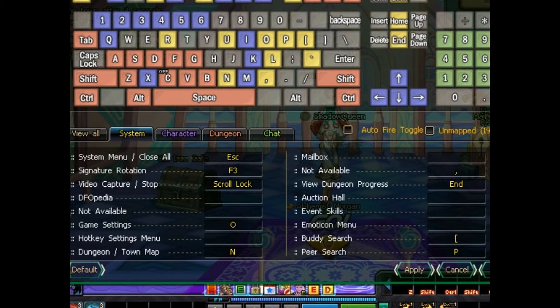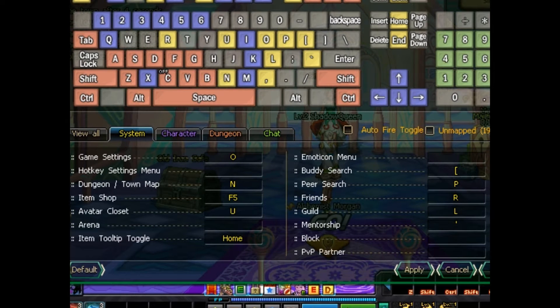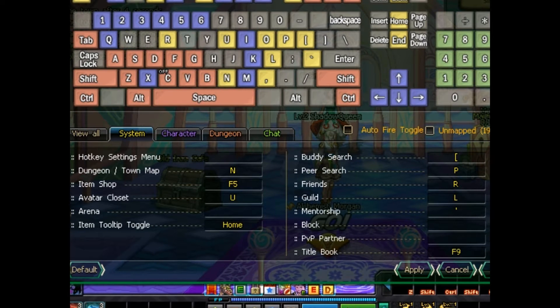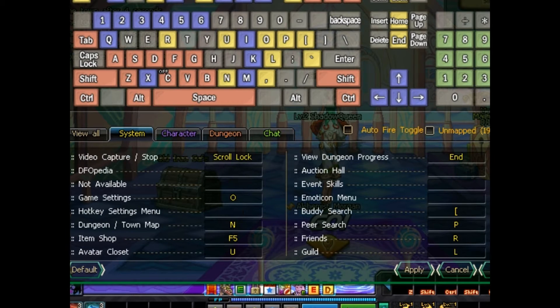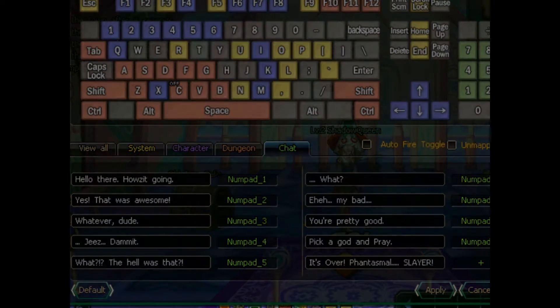You'll also want to set guild, friends, quests, skills, inventory, and peer search. These buttons are important for getting dungeons done and finding people to get them done with. If you're not fond of typing, or can't for some reason, don't forget the chat macros — it's totally optional, but if you want a quick and easy way to talk to people, you can set them. It's often overlooked, but I kind of love MMOs that do this.